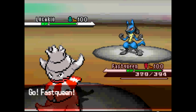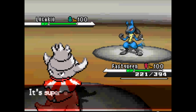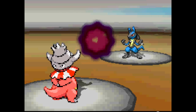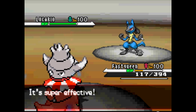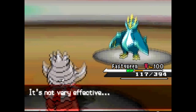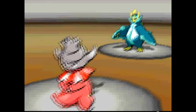I switch out and go into my Gastrodon, and he Shadow Balls — not great. I should be able to live another Shadow Ball, so I go for the Dragontail, because I really don't want to see his Lucario in here. I survive it; he gets the SpAtk drop. Dragontail drags out his Empoleon, and I figure I can take whatever this Empoleon has, so I just Dragontail it as well.